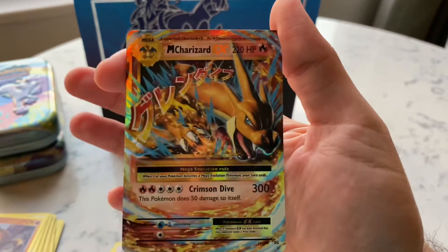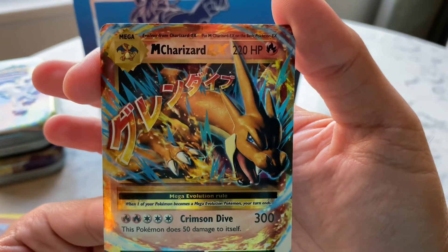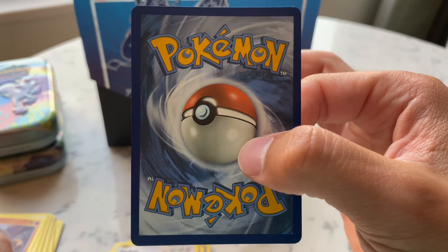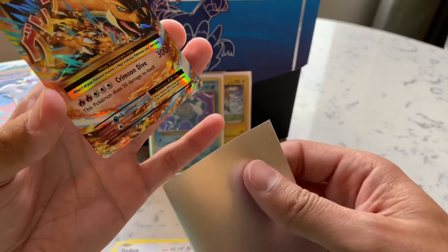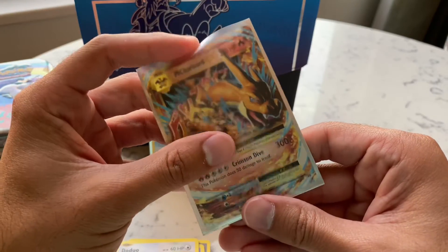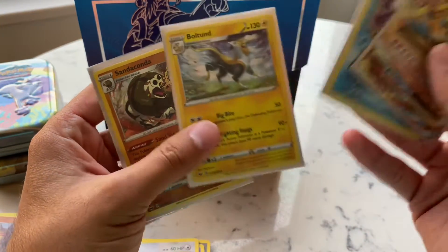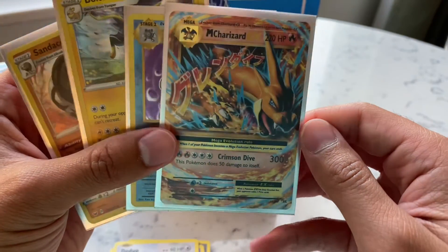Gotta hit that like button guys! Oh, that's sick. It's so glossy. Oh, that's nice. A little off left to right and top to bottom but I don't care — pulled the Mega Charizard EX out of a mini tin! Talk about luck right there. Oh, this was sick. Sandaconda, Boltund, Poliwrath, and Mega Charizard EX — that was awesome.